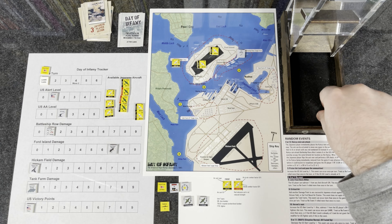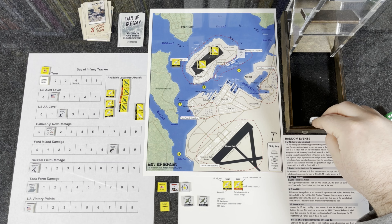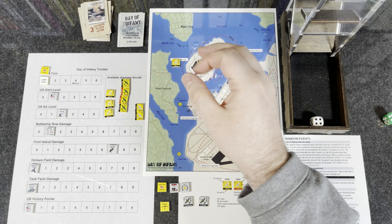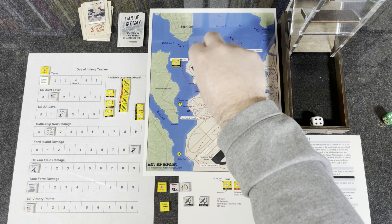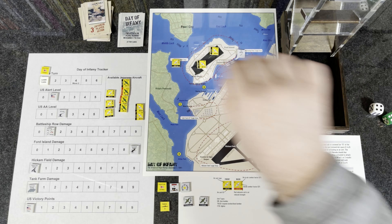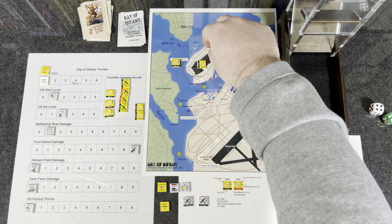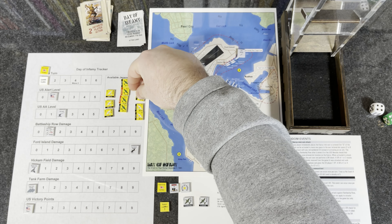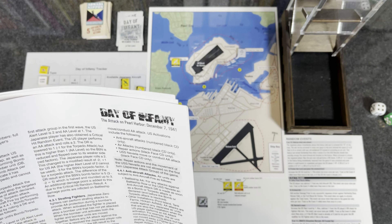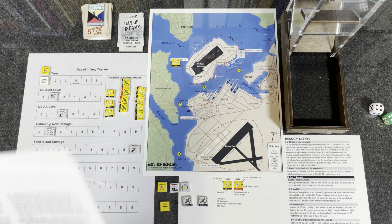Now conducting the actual torpedo bombing attack with the reduced Kate. We rolled two minus our three bomb factor gives us negative one, add one for the alert level - that's zero - doing a torpedo so subtract two, making it negative two. Negative two compared to three, difference of five divided in half is 2.5, round up to three hits. So just like the other one, we still got three hits even though our bomb factor is lower. Once you do it a few times it's really not complicated at all. That was all three of our actions.